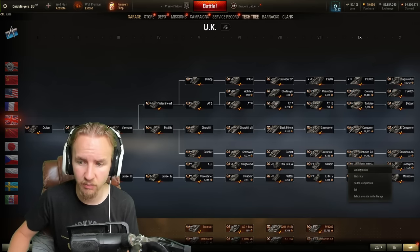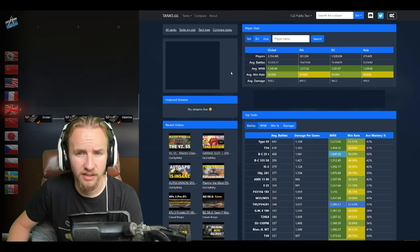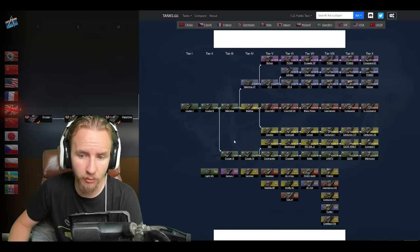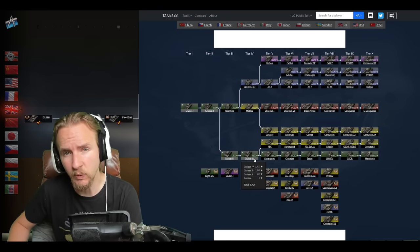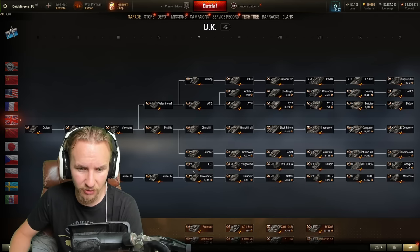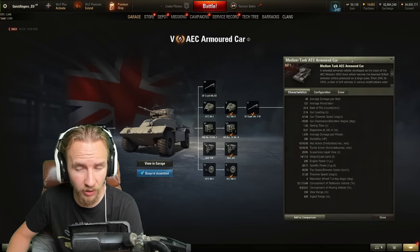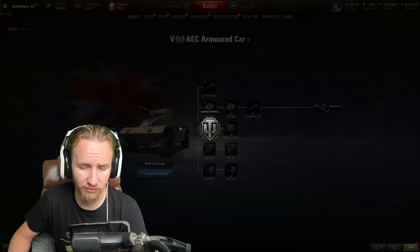Stay tuned for tomorrow as I'll be doing my inaugural tank preview of the jewel in the crown — the Concept Number Five. Firstly, if you want to be ready to have the Tier 5 British wheeled vehicle on day one, you need to save yourself 10,200 experience in the Cruiser IV. Make sure you uncheck accelerated crew training in your Cruiser IV if you want to get the AEC, which is the first wheeled vehicle along the line, on day one.